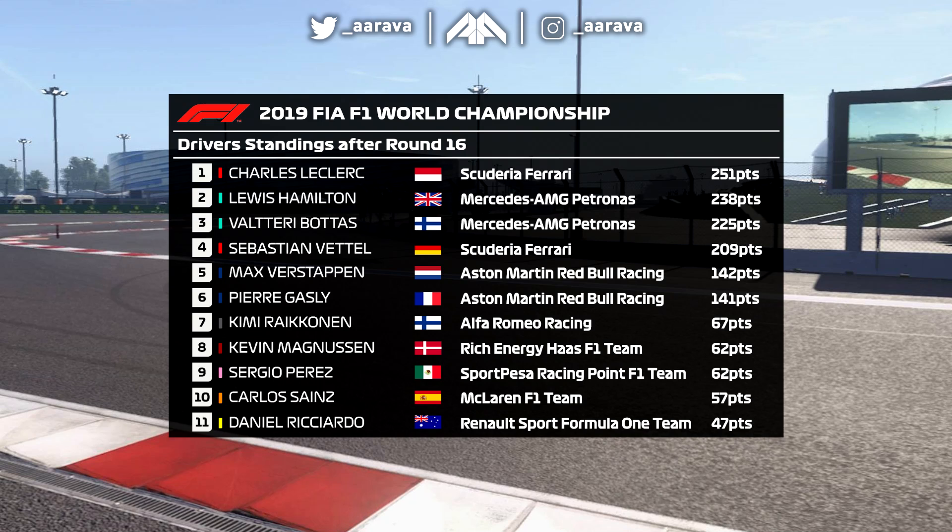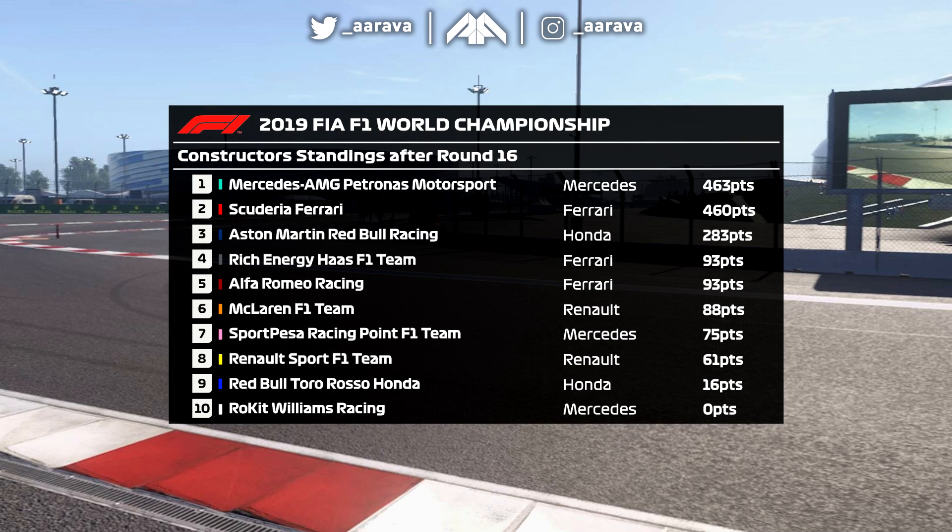We've only got five rounds to go. It is getting towards crunch time, and I'm feeling very comfortable here — we've got some points to play with if we have one or two bad races. Vettel is at least over 200 points, and now maybe the chase is on to try and get third place in the standings against Bottas. Verstappen and Gasly have switched, and Raikkonen is now ahead of Kevin Magnussen. And in the constructors, Alfa Romeo are now level on points with Haas — so probably next episode we might see Alfa Romeo get up into P4.